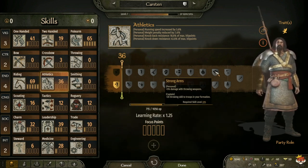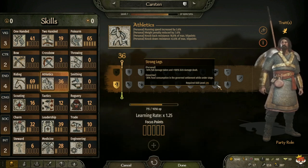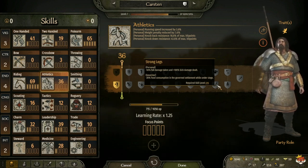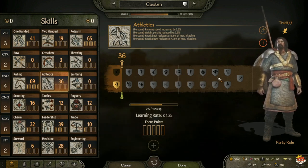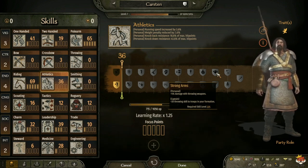At level 225 you have Strong Arms, which is plus 5 percent damage with thrown weapons, and for captain plus 20 throwing skill to troops in your formation. Or Strong Legs, which is minus 50 percent fall damage taken and plus 100 kick damage, and for governor minus 20 food consumption in governed settlements while under siege. Personally I take Strong Legs because I do fall off siege towers or get pushed off walls in sieges and this reduces that damage a lot. If you are using throwing infantry like javelin throwers, for captain I would take Strong Arms.